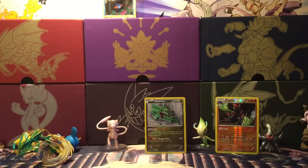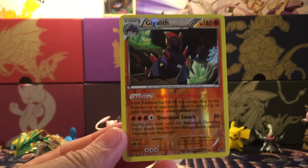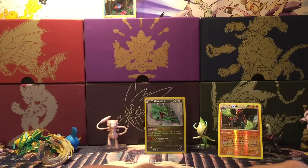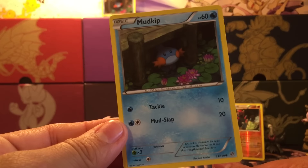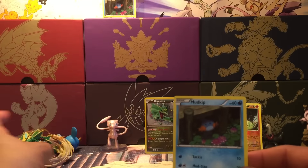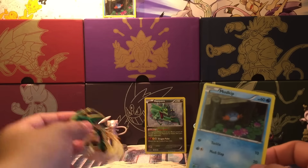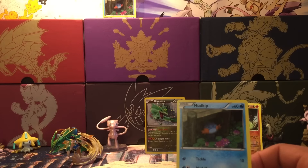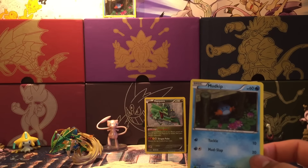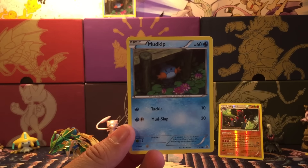We got one point on the board — the Gigalith Reverse Rare from Phantom Forces, very first pack. Sadly nothing too great from the next few packs, but we did get a nice adorable little Mudkip for my Mudkip army. That's this box battle, guys. If you enjoyed it, leave a thumbs up and subscribe. Go check out Booster Kings' side of the video and let us know who you think won. I only got one point, so it won't be hard to compete with. Thank you all so much for watching — catch you guys in the next one, peace!